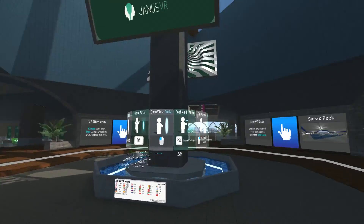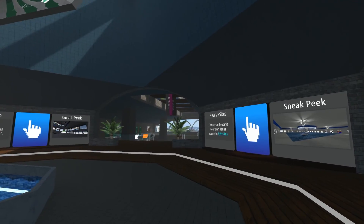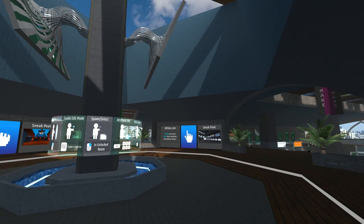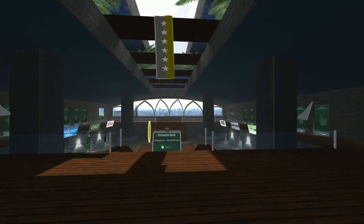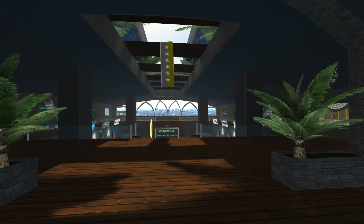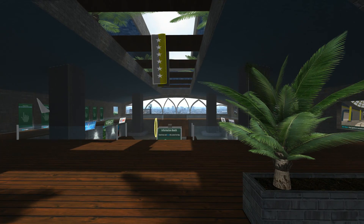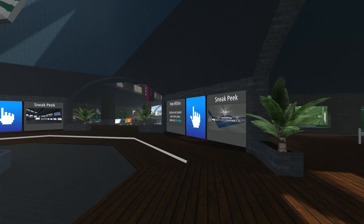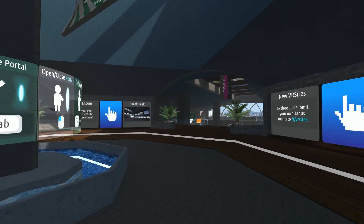The purpose of this lobby is that it's a lot like a basic homepage for a web browser. If you can imagine that all the portals are like shortcuts or bookmarks, it's a list of helpful links that get you started in Janus. This lobby isn't Janus — it is just a collection of links in Janus. There is way more than this.